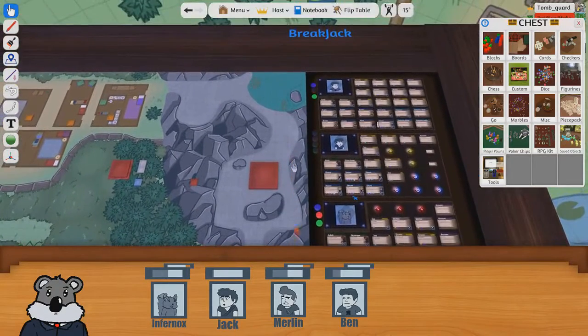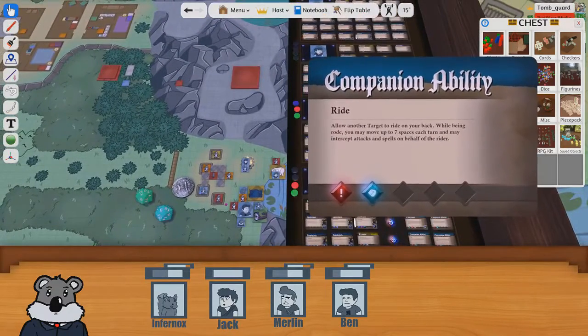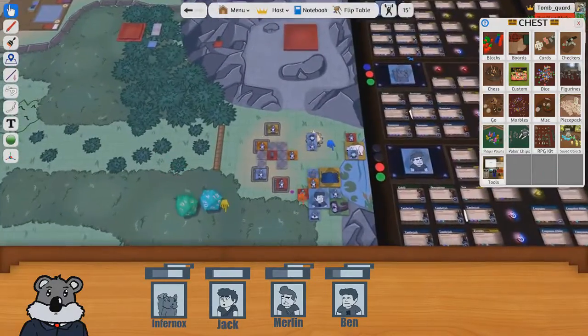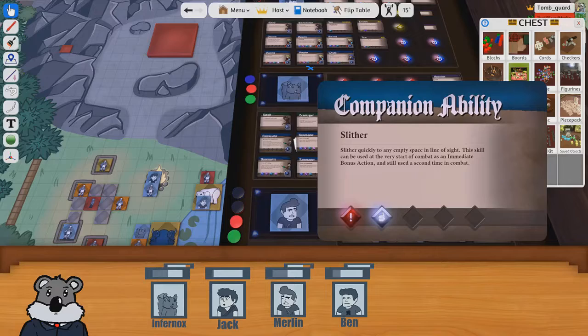I'm going to attack with the snake and get healed up for the guy that dealt damage to it. If you bite you heal up - if you draw blood. That's a 16 - you bite him and heal up for three stamina. Then I get an immediate action for my pet. I'm thinking I need to protect the kobold now because Jack's currently in the fire. How far can the snake move? If you use slither you can pretty much go anywhere on the map.